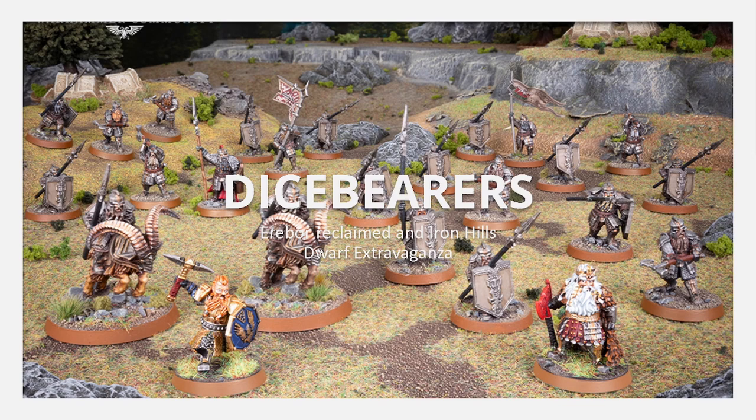Welcome back to the Dice Bearers podcast. I'm Alexa and with me is Chris. We are back after a while — dwarves move slow, so it's on theme for today's episode. This one took three months. We're talking about Erebor Reclaimed, both versions of the list with Thorin Oakenshield and Old King Dain, as well as the Iron Hills, all in one dwarf extravaganza.